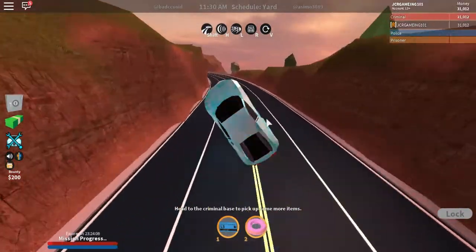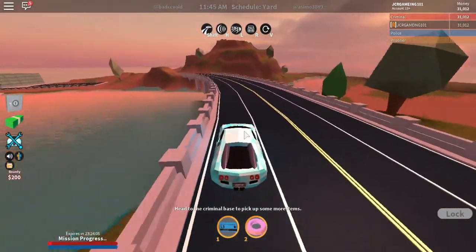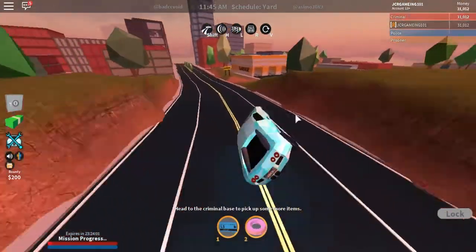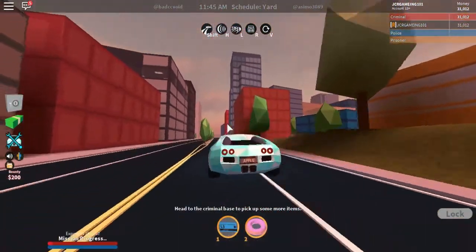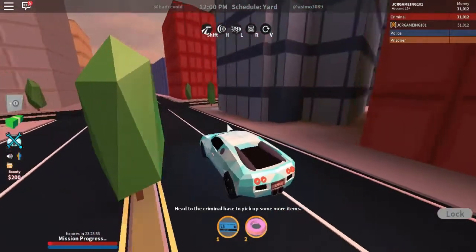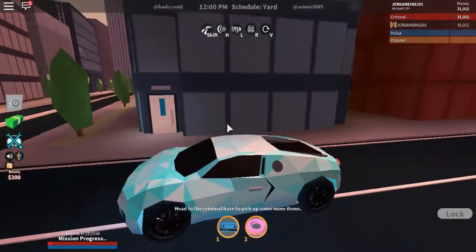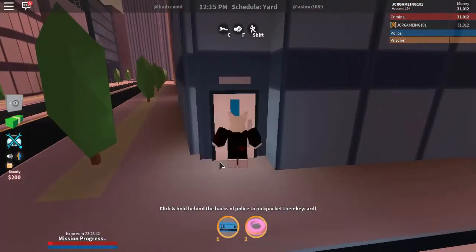I can't drive, I can't drive, I can't drive for anything guys. It's okay though — there's the garage. We're bouncing along, and the very, very expensive house is right here, or it's more of an apartment, not a house. Oh man, is this place beautiful? 25,000 — that is a lot of money. We're gonna rent it though.